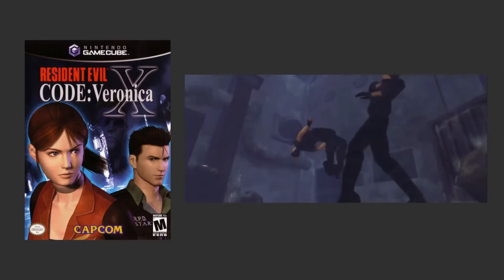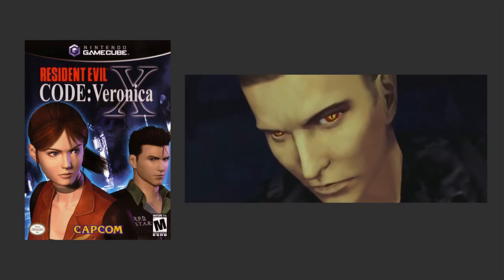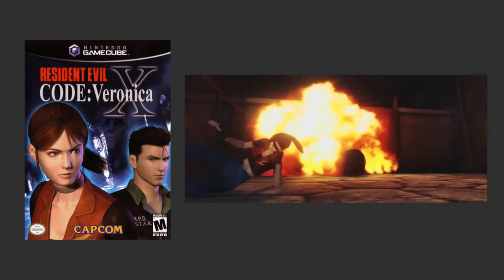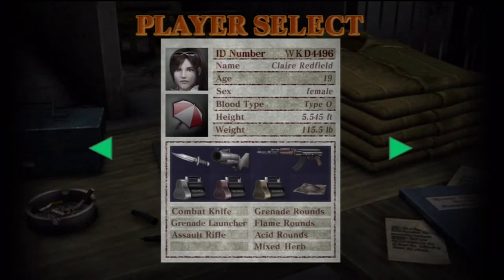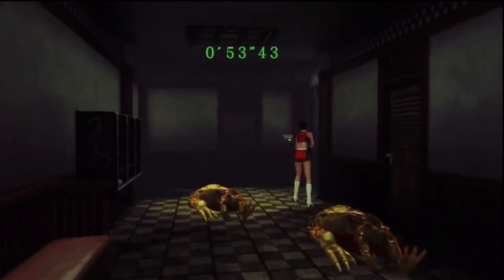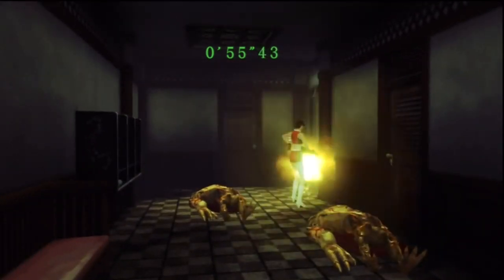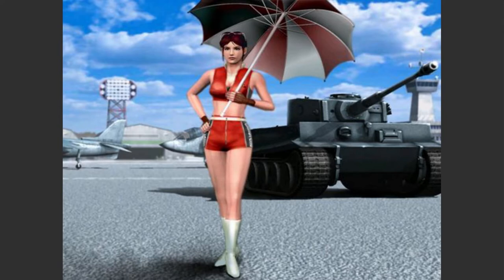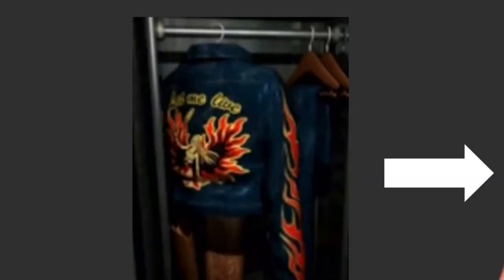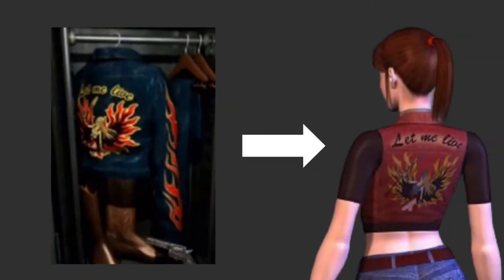In 2000, Resident Evil Code Veronica's extra battle game mode featured a variety of unlockables for completing the minigame in different ways. Though these were mainly different characters you could play as aside from the regular Chris and Claire Redfield, one was an alternate costume for Claire. As a twist, it's based on the evil Umbrella Corporation's colors, a sporty look paired with go-go boots and sunglasses. When you play as her, the ending screen shows her holding the classic red and white umbrella of their logo. Also, the Let Me Live logo on Claire's alternate Resident Evil 2 costume returned for her normal costume in this game.